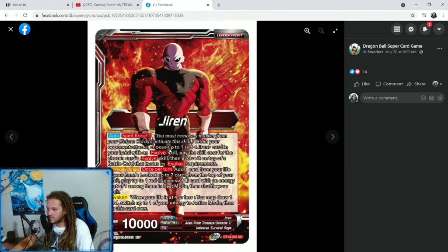Jiren, 10K red leader. Auto Spirit Boost 1. When your opponent attacks, choose up to 1 red Jiren card in your hand with an Evolve skill. Pay the skill cost for the chosen card's Evolve skill, then evolve it on top of a battle card that meets its Evolve requirements. Activate Main once per turn: add 1 card from your life to your hand, look at up to 7 cards from the top of your deck, play up to 1 red Universal 11 card with an energy cost of 1 among them in rest mode, then shuffle your deck. Awaken: when your life is at 4 or less, you may draw 1 card, switch up to 1 of your energy to active mode, then flip this card over.